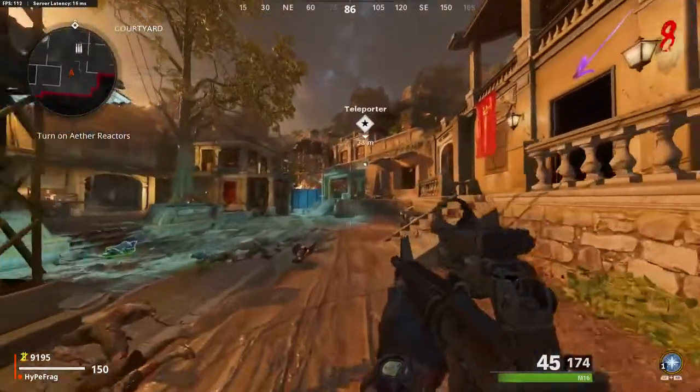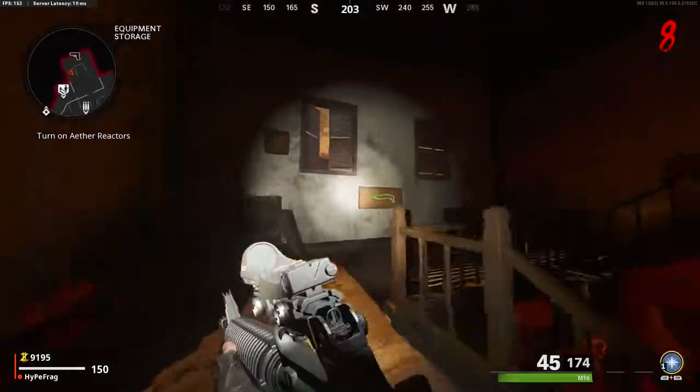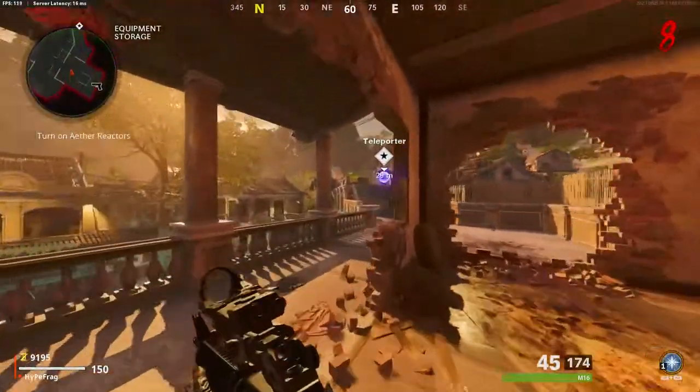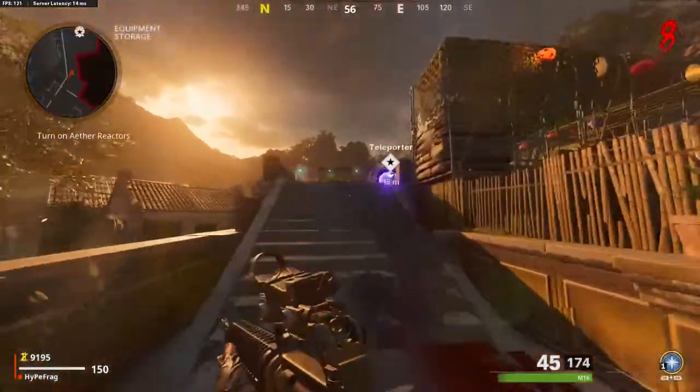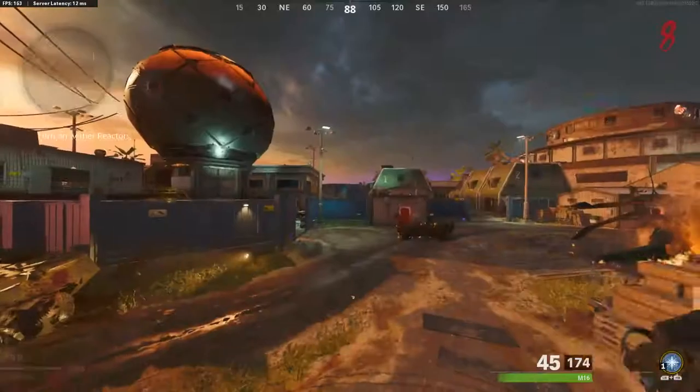To begin with this glitch, when you spawn into the map you're going to want to make your way over to the teleporter. Once you've made it through the teleporter, you just want to go to the left.